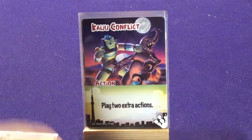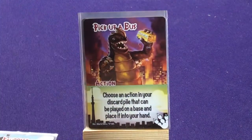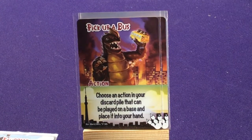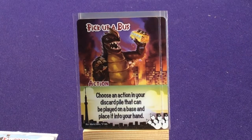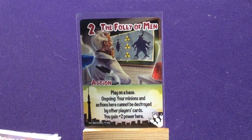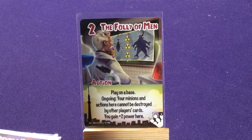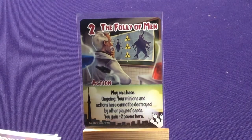We have two copies of Kaiju Conflict — play two extra actions. Two copies of Pick Up a Bus: choose an action in your discard pile that can be played on a base and place it into your hand. Then we have special actions that actually have power on them. Folly of Men: play on a base, your minions and actions here cannot be destroyed by other players, and you gain two power here.